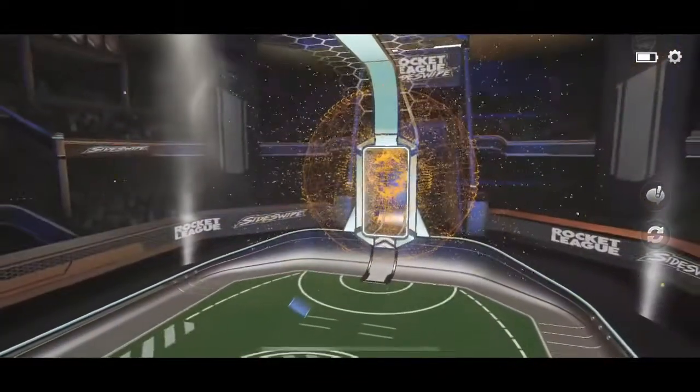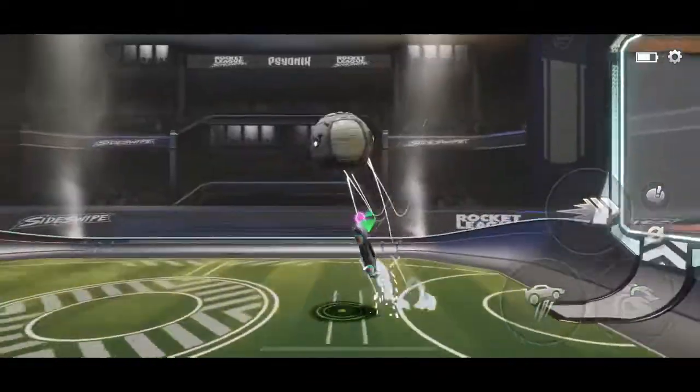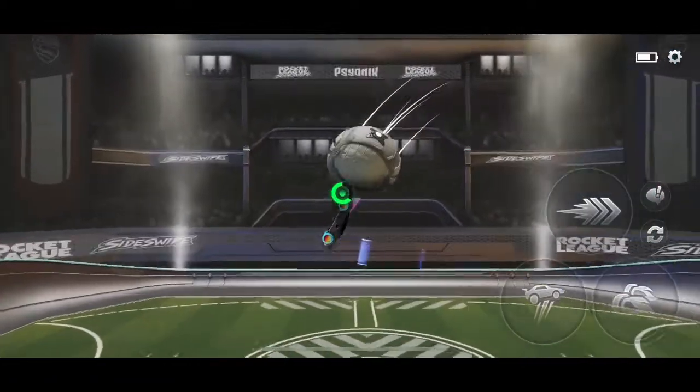If you can't guide it in directly, do the flip 180 and kick it under the goal with a gold shot, purple shot, or anything along those lines.